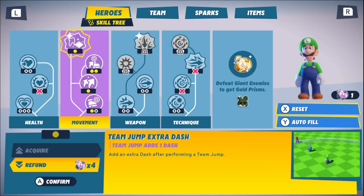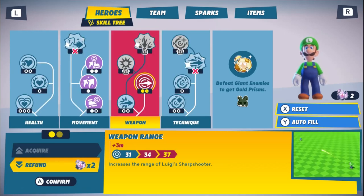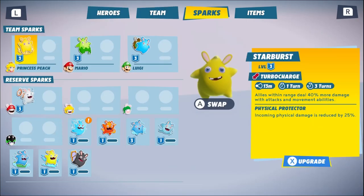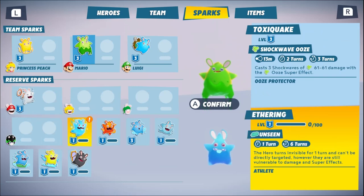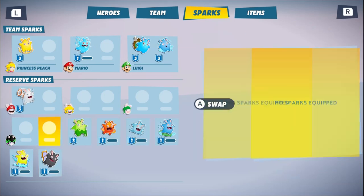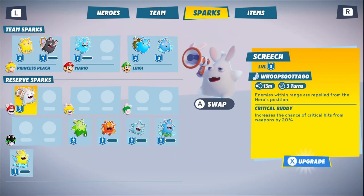I gave Luigi extra range on his attack so that it's easier to shoot the stone mask from afar. I'm also deploying Mario for his good mobility and Peach for team barrier, since this won't be a one-turner. Half of the sparks I'm equipping here aren't even necessary — I don't really know why I bother, except that deploying people with empty spark slots feels bad.